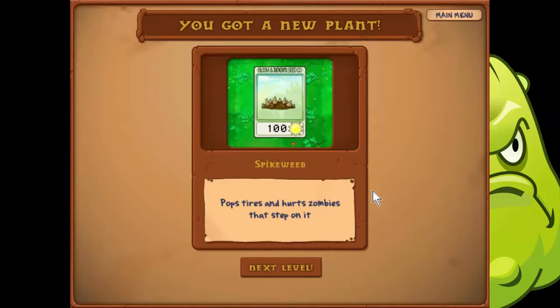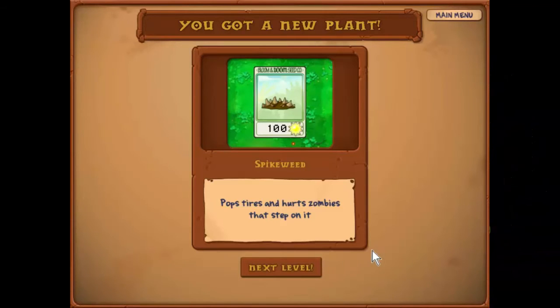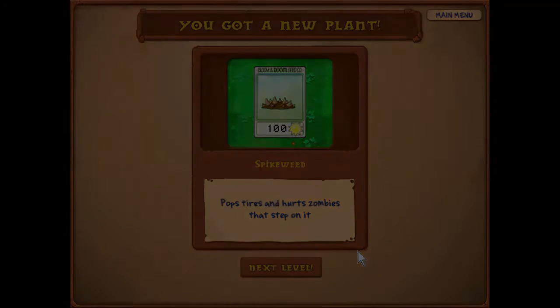Spikeweed — pops tires and hurts zombies that step on it. Nice. So guys, until the next time. I've been Simon Parsons. This has been Plants vs Zombies. Thank you and good night.